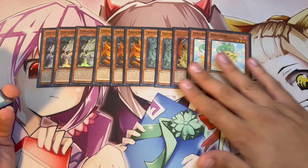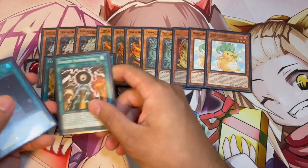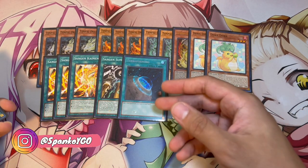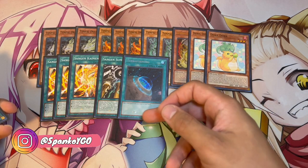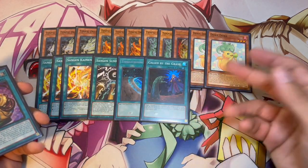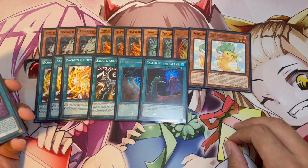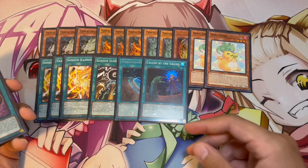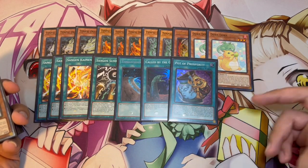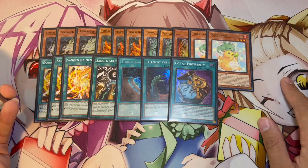This is just my personal preference for the Tenpai lineup. These are the Tenpai cards — Dorodora being the honorary Tenpai monster. We're playing three Kaiman, one Summoning, and one Terraforming. I think this is pretty standard. Three Kaiman of course — one Summoning hurts, but you still have to play it. The card's absolutely insane. Then one Terraforming for Summoning as well. We're playing one Called by the Grave, which is really nice especially with Summoning down to one — it helps protect against Veilers, Ash, and all those cards. And one Pot of Prosperity for consistency.